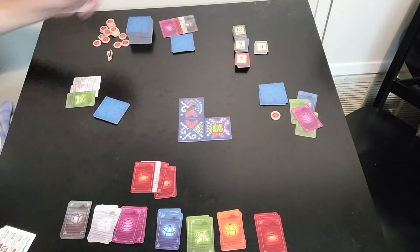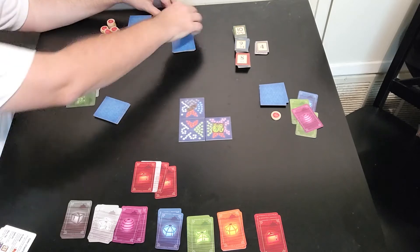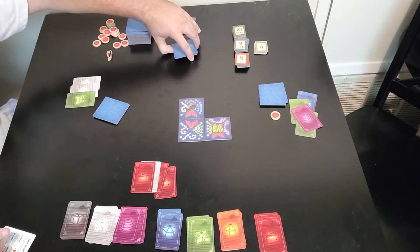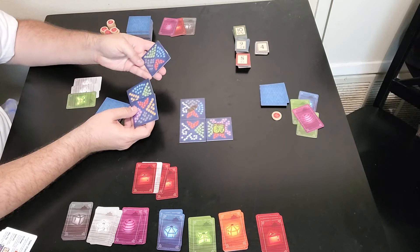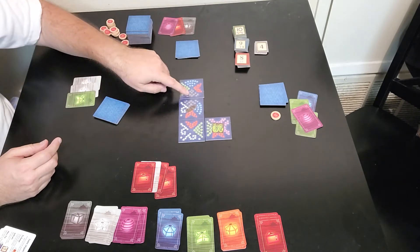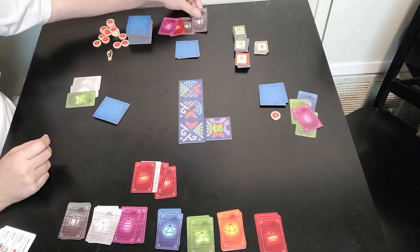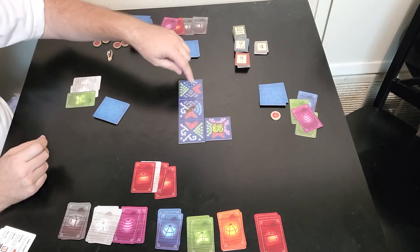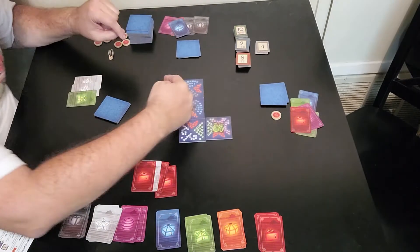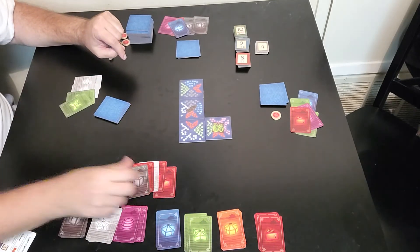Now it is player three's turn. He decides to lay his tile here. He's going to get a black lantern as a bonus because those colors match. He would also get a blue one because that's facing him. That player would get a red, this player would get a green, and this player would get a black.